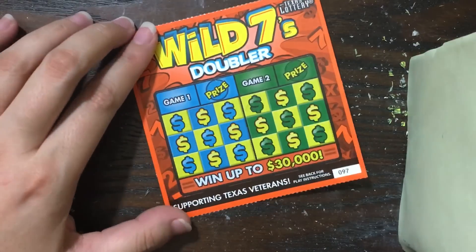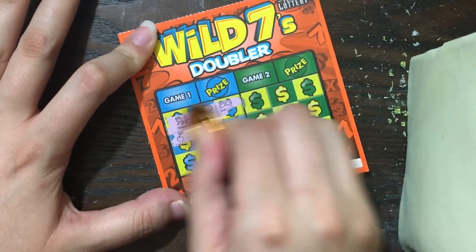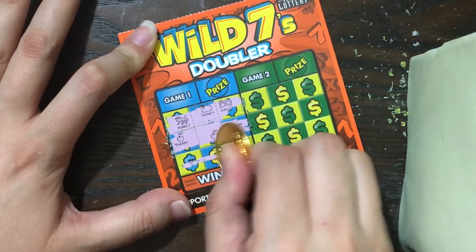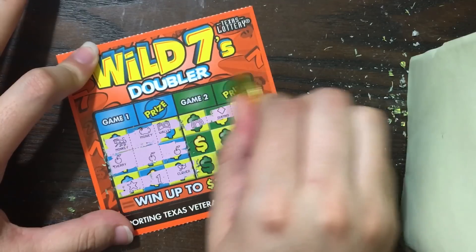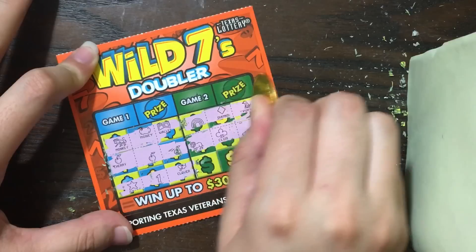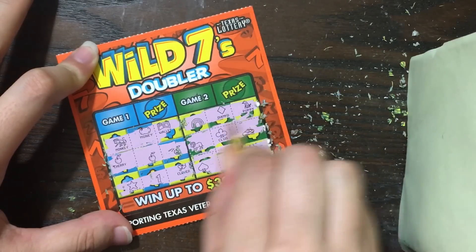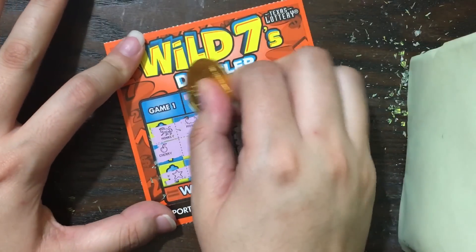Two cherries, three cherries — we got back-to-back winners! Excellent. Let's see the other side, because you can win on both sides on this ticket — I've seen that before. We've got two clubs and one of everything else. So what do we have for the three cherries? Two dollars. Another break-even win.